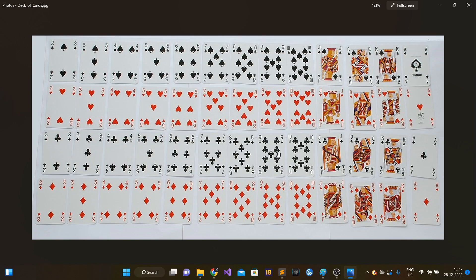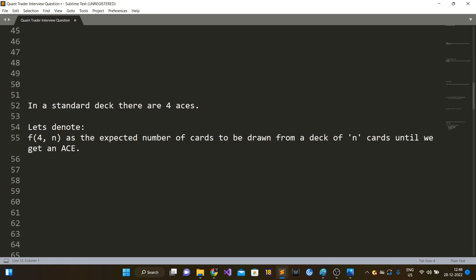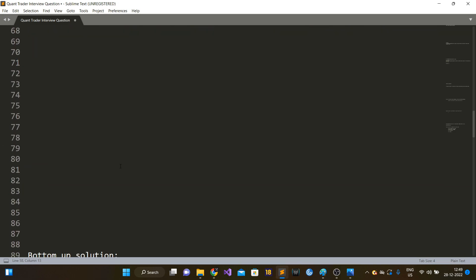Anyway, our question is: we have a standard deck of 52 cards, shuffled randomly, and we start drawing cards one by one. What is the expected number of cards drawn until we get an ace? There are four aces in a standard deck. Let's denote f(4, n) as the expected number of cards to be drawn from a deck of n cards until we get an ace. We have to find f(4, 52).